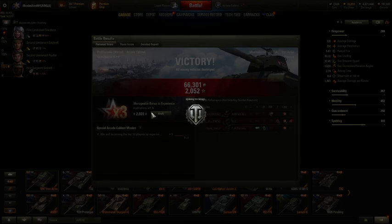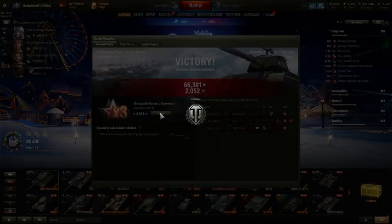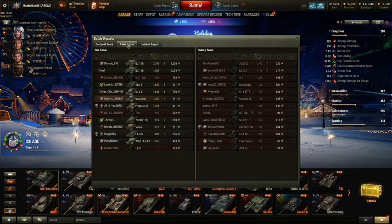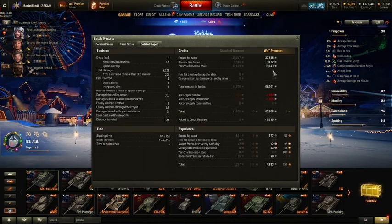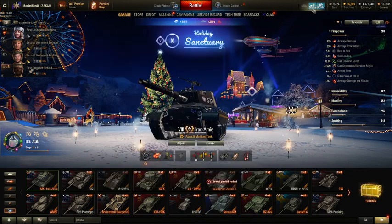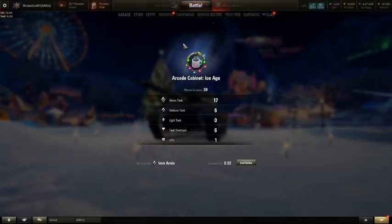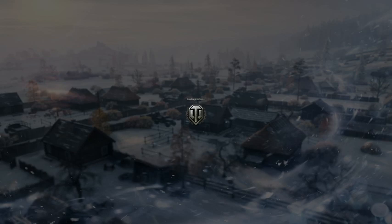Let me apply my bonus here to get a little extra experience. How'd I do? 1,200 damage, 300 block, and 27 spotting — the big 27 spotting. That was kind of cool. Cleared 63,000. Let's do another one, and then we might do a regular battle in this tank. If I can get three decent battles, it'll be a video — and it won't be a long video.